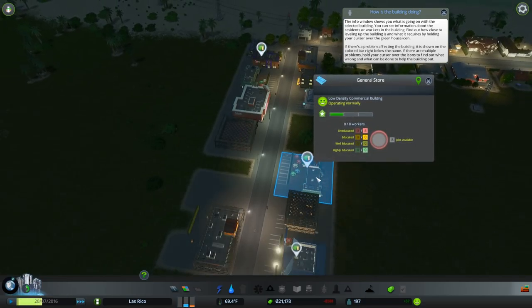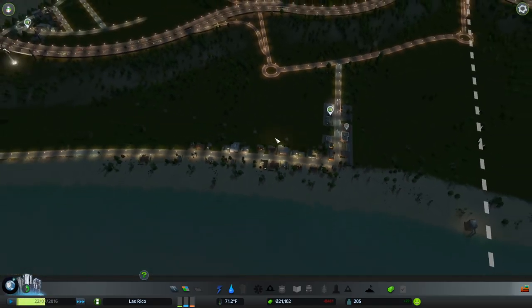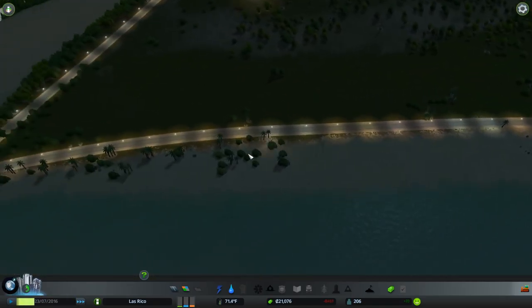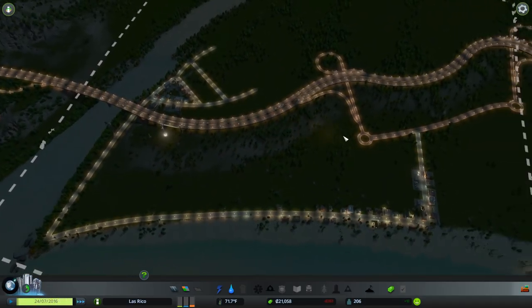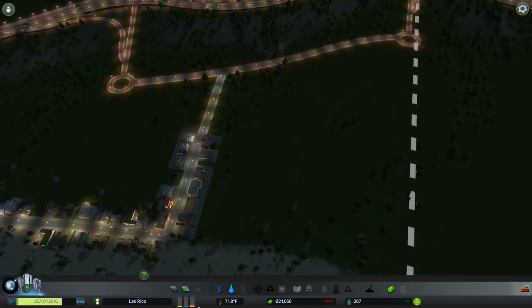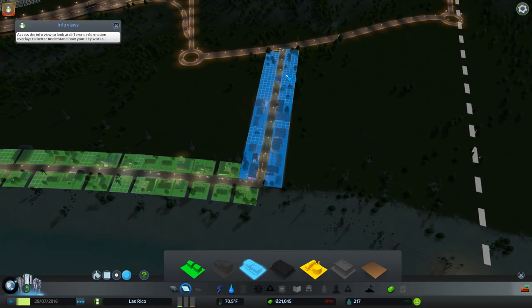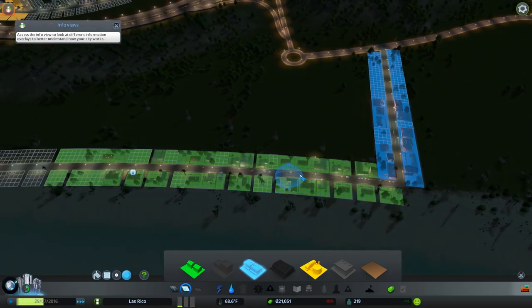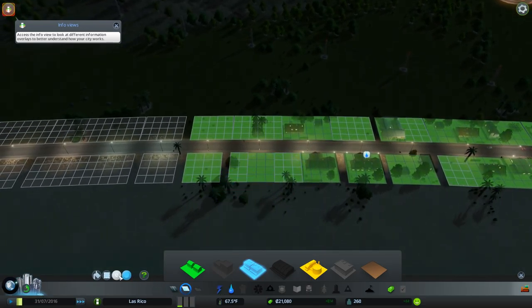I'm going to build a few commercial buildings out this way — people going to their homes can also stop by the grocery store. Pick up toilet paper, sunblock since we're going with the whole beach theme. I'm thinking commercial all along this area. Keep in mind we'll probably have to upgrade these small roads to medium or even large roads eventually, which means destroying some of the homes since the larger roads are bigger.